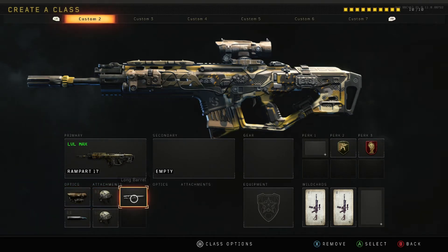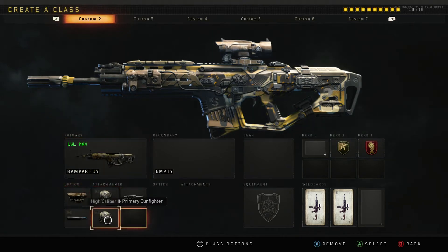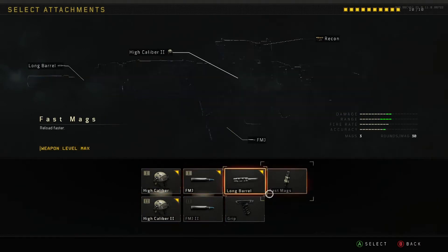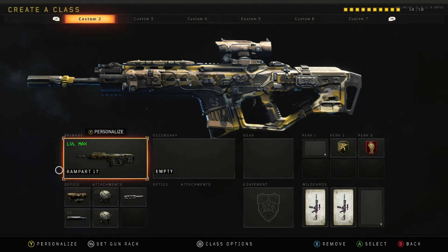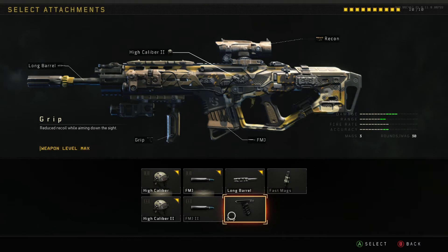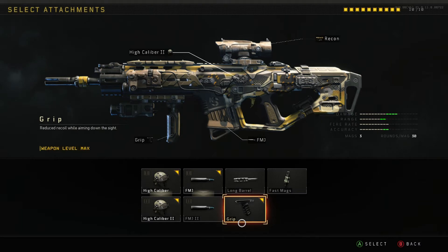The Rampart has two High Caliber perks along with Full Metal Jacket. To build this class, you need to max it out — get to max level to unlock everything. Once you do that, put on Full Metal Jacket, High Caliber 1 and 2, Long Barrel, and a sight. If you want straight damage and don't care about range, you can put on a grip instead, though it decreases your range a little.